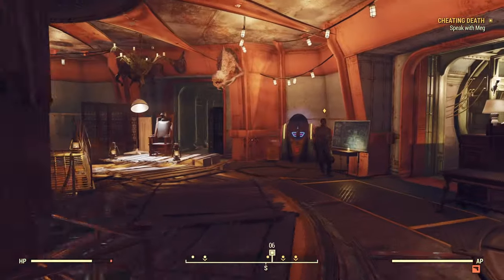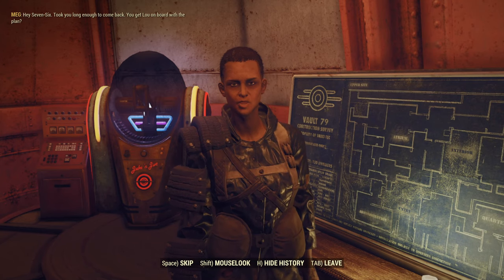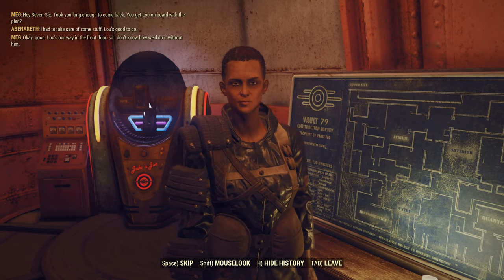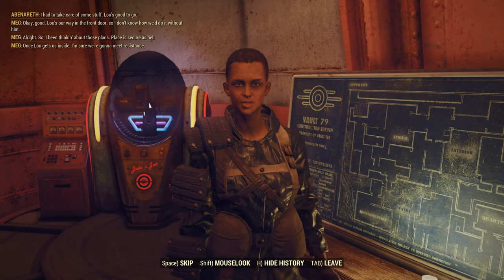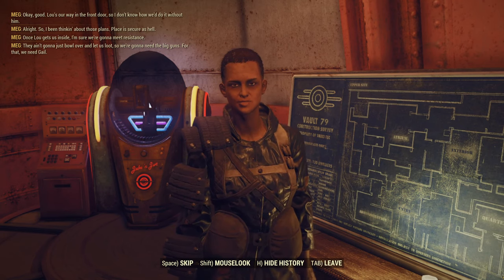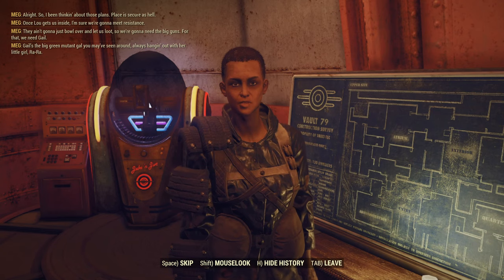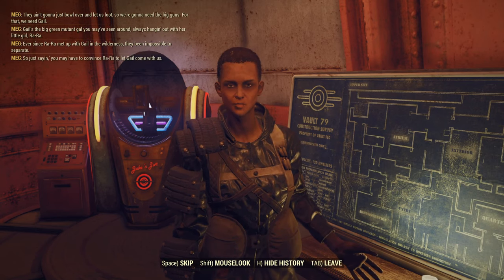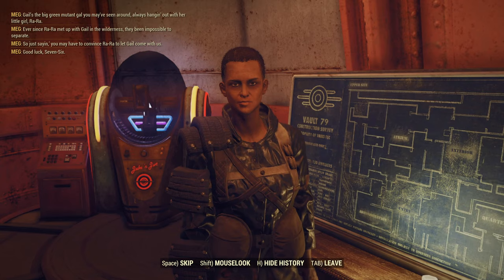Here we are again. Let's speak with Meg. Hey, 76 — took you long enough to come back. You get Lou on board with the plan? I had to take care of some stuff — Lou's good to go. Lou's our way in the front door, so I don't know how we'd do it without him. So I've been thinking about those plans — place is secure as hell. Once Lou gets us inside, I'm sure we're going to meet resistance. We're going to need the big guns — for that, we need Gale. Gale's the big green mutant gal you may have seen around, always hanging out with her little girl Ra-Ra. Ever since Ra-Ra met up with Gale in the wilderness, they've been impossible to separate. You may have to convince Ra-Ra to let Gale come with us. Good luck, 76. That completes Cheating Death.